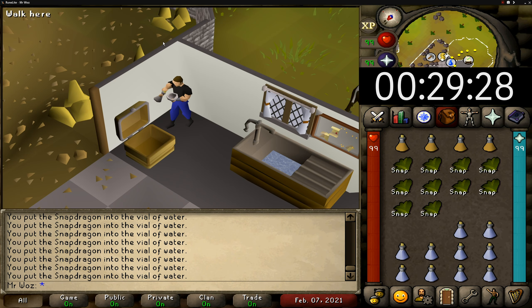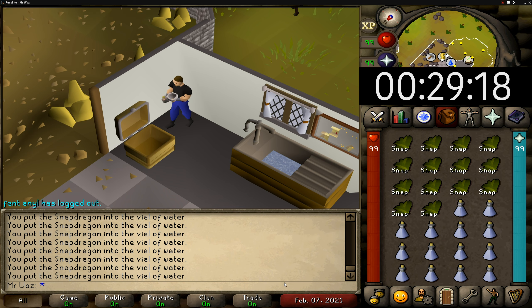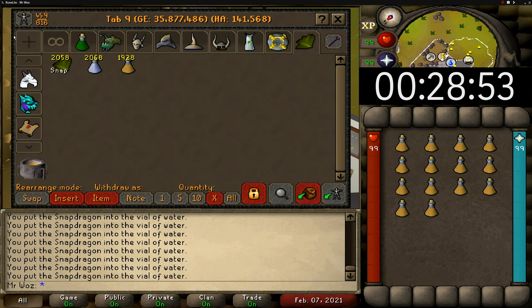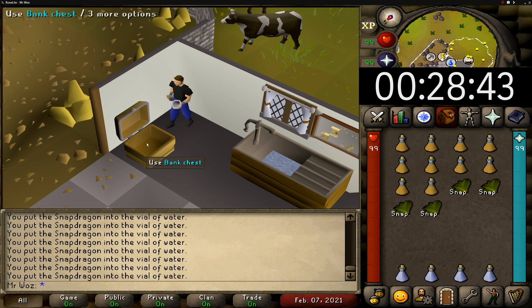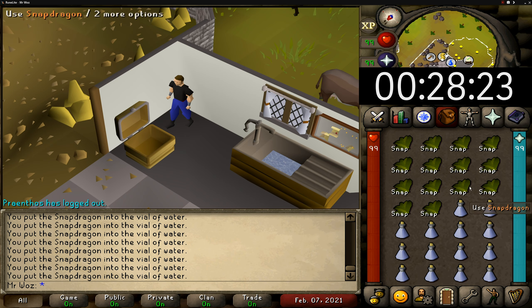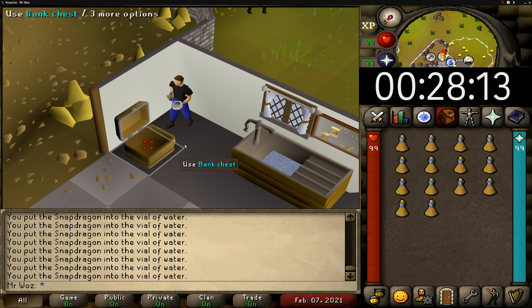What I like about this method is that you're at a bank at all times and you won't have to move at all. This method can actually help you with your clicks and how fast you can get items out of your bank and craft the potions.